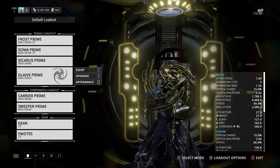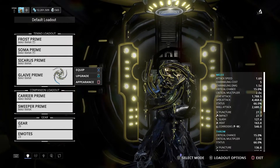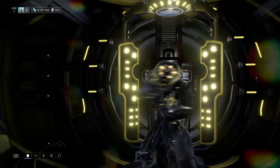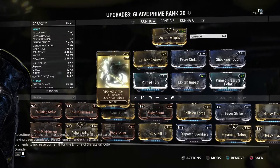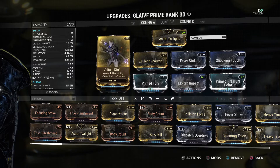So why don't we go through the builds that we have on this. As you can see, I've made this into a status build, and it's also very quick. If you want to make this into a crit build, you could, but personally I like the status.